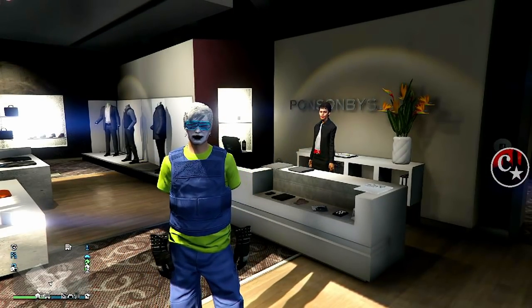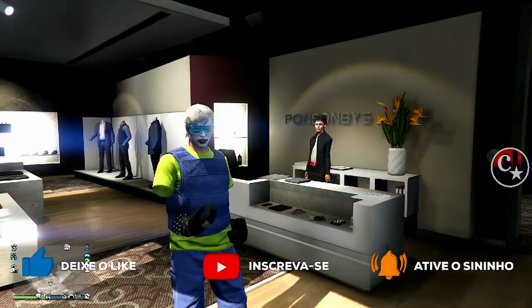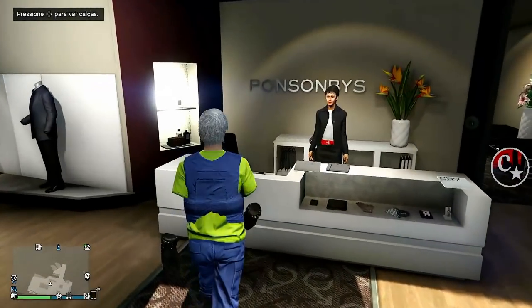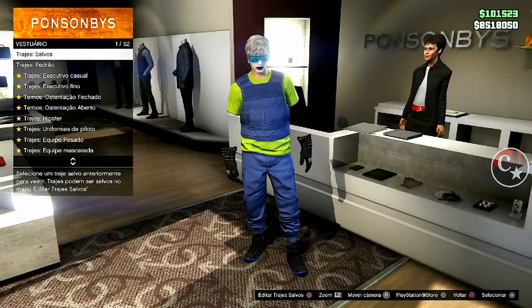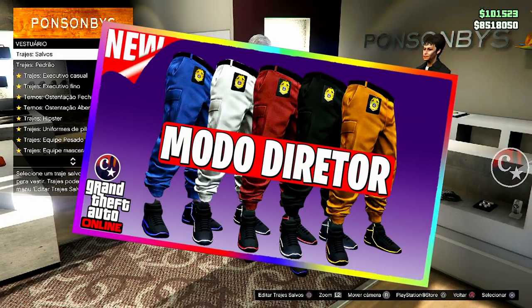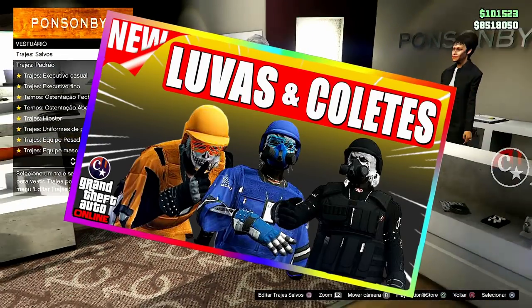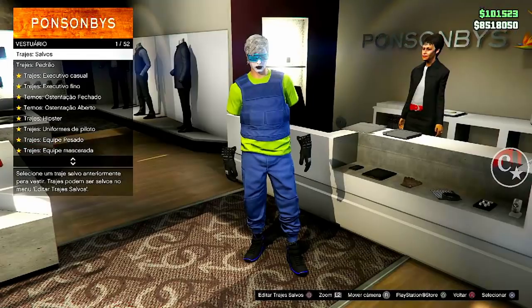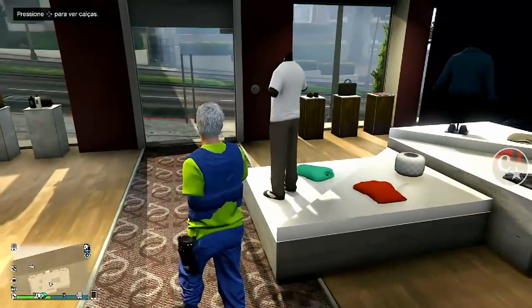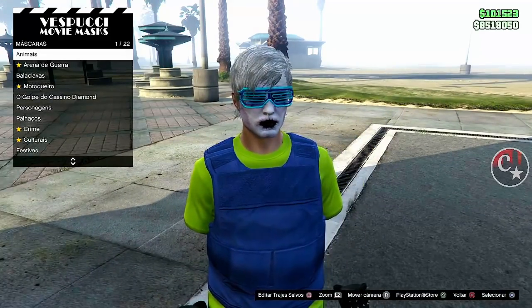Galera, vamos lá para finalizar o traje que a gente começou há uns 3 dias atrás aqui. Mas antes, deixe o seu like, se inscreva e ative o sininho para não perder nenhum conteúdo do canal. Para quem se lembra, há uns 3 dias a gente começou a saga de construir aquele traje. Começamos por este vídeo aqui, que eu vou deixar no primeiro comentário fixado. Depois, ontem, trouxe o vídeo para bugar luvas e coletes. E posteriormente, deixaríamos o final — o Torso 2 — para a cereja do bolo. Então chegou a hora. Não pule o vídeo, siga o tutorial. Vamos começar pela loja de máscaras.